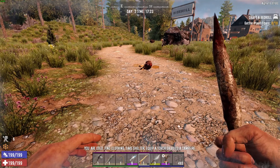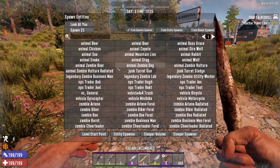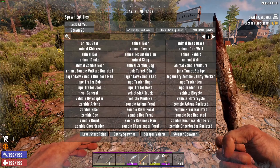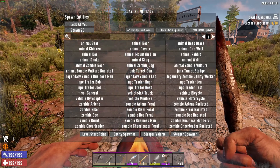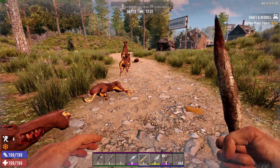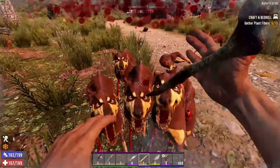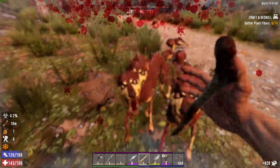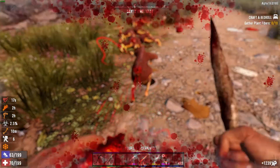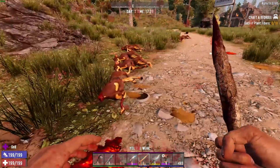What about zombie dogs — the bane of the early game? Let's go back to our early game level 1 shiv. Admittedly I've got perks, but I don't have any armour at all. Spawn in a load of zombie dogs and see how I get on. The benefit of the bleed damage is that they're slowed down, and my stamina holds up reasonably well. I had a bandage to hand and survived that little encounter.